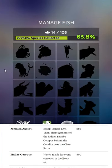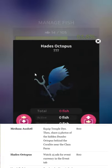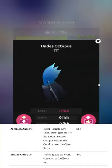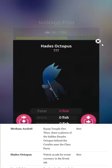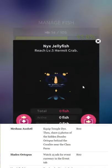Hades Octopus — very evocative of a certain representation of Hades. Watch 15 ads for the event currency; just click the add button at the top of the event tab and you'll get it. That's one of the better ways to get currency. The main way to play events is to constantly cast the hermit crab, which requires watching ads, and get the bonus currency — which also requires watching ads.